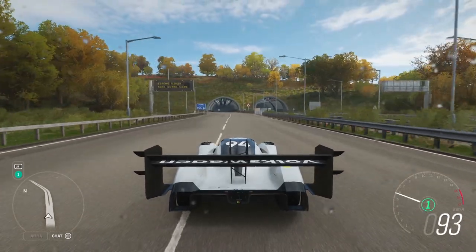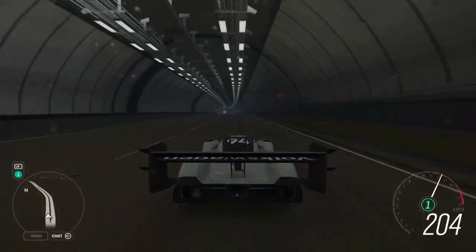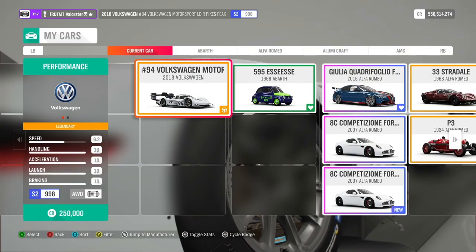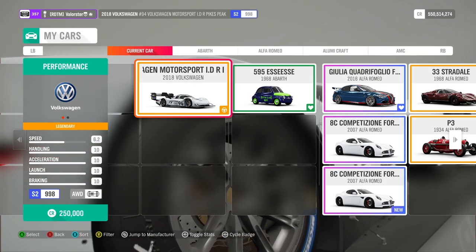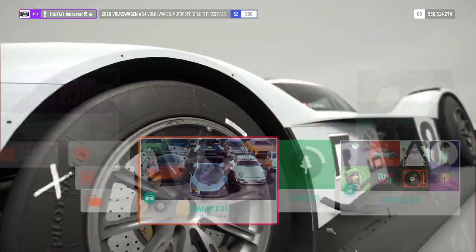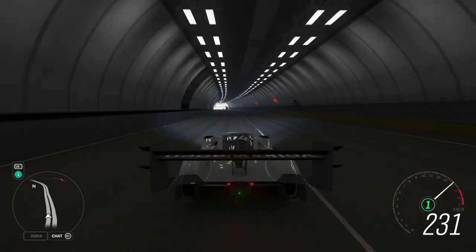Hey everyone, here is a short video on how you can unlock this new car — the Volkswagen Motorsport IDR Pikes Peak. This is a completely new car, so I'll show you quickly how it looks.